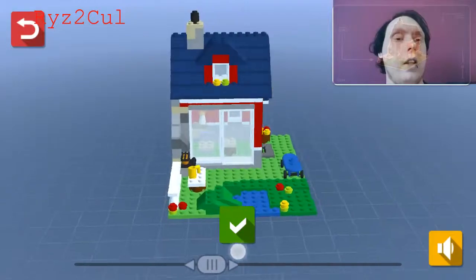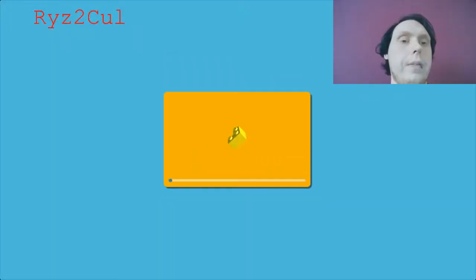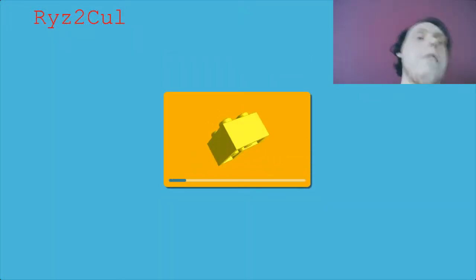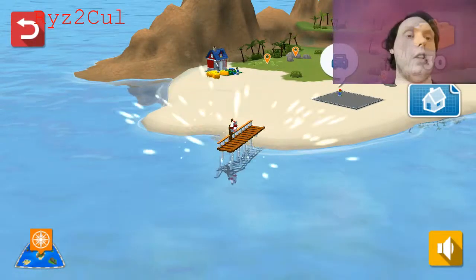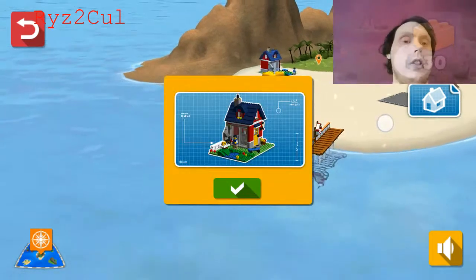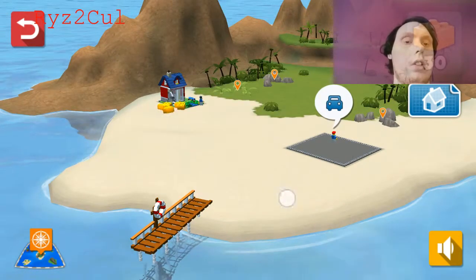So basically, it gives you the pieces and then you have to put them in the right place. So that's the first house done. Oh, we've got a bridge.